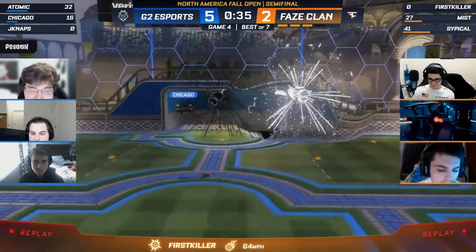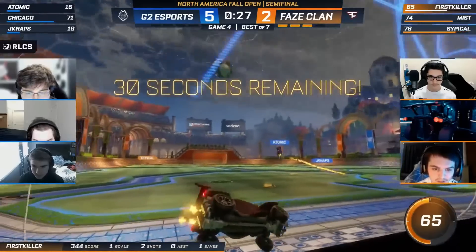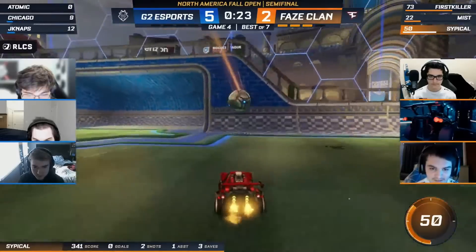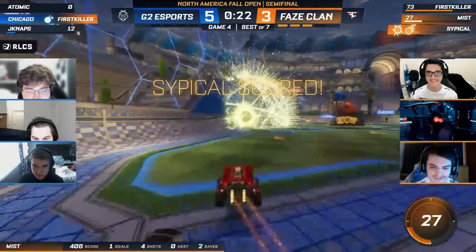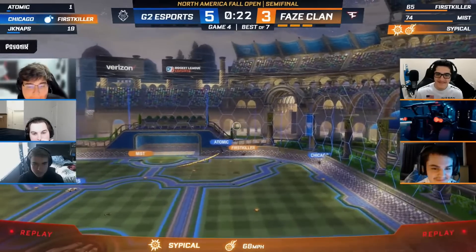Be careful, JNaps. JNaps going to protect the ball. FaZe — off the back wall. Typical actually going to be given a whiff... no, hold on, he's there. Hold on. Okay, all right. I see the possibilities now.